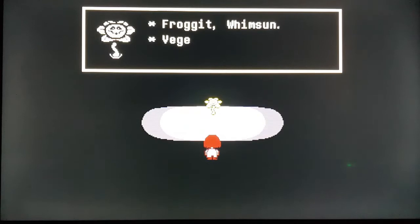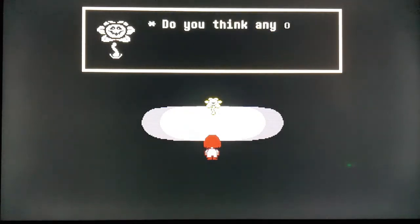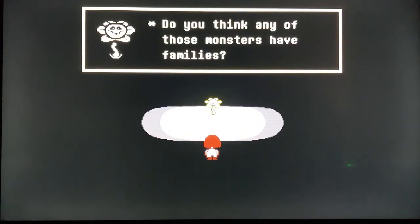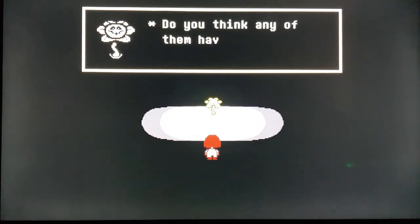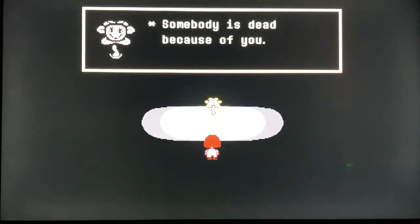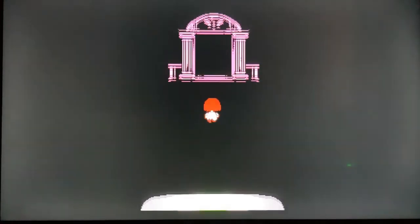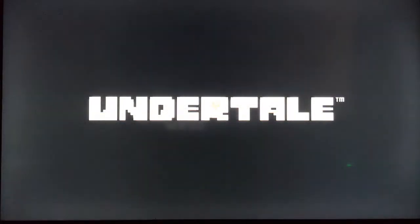'Frogget, Winsome, Vegetoid, Lukes, Migos, Monsmore — those are the monsters you killed earlier. Do you think any of those monsters have families? Do you think any of them have friends? Each one could have been someone else's Toriel. Selfish brat — somebody is dead because of you now.' Goodbye. So this is where the proper game starts. That's where the ruins end. This was made by Toby Fox — yeah, that's the guy who made it.